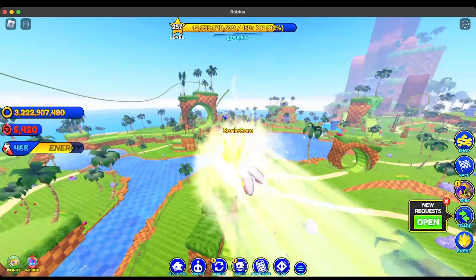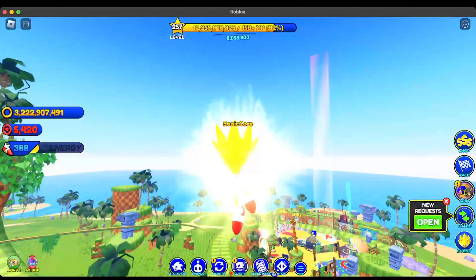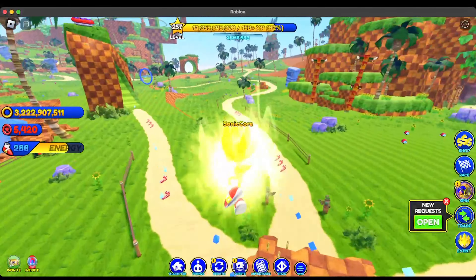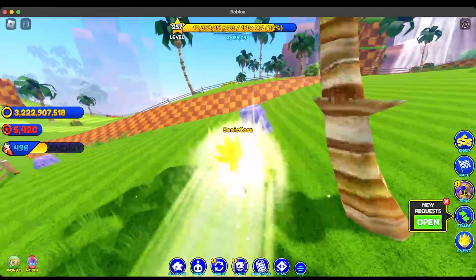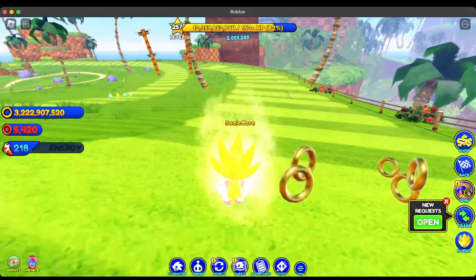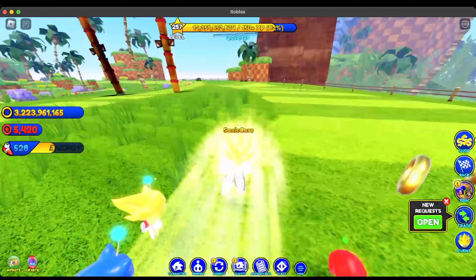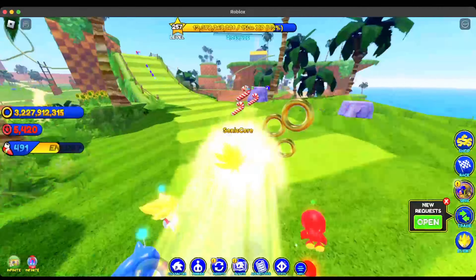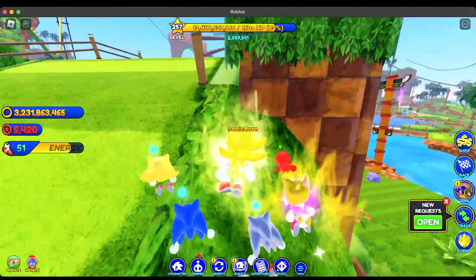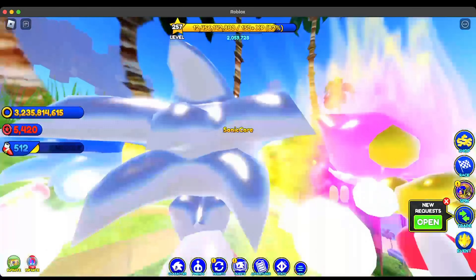We just unlocked Super Sonic in Sonic Speed Simulator and he looks absolutely amazing. He is faster when you're using regular boost on the ground — like two times as fast as any other character. His flight isn't disabled when you're doing a race, so for any of you trying to nerf races by using Super Sonic, it's not going to work. We saw how that worked in Classic Sonic Simulator.